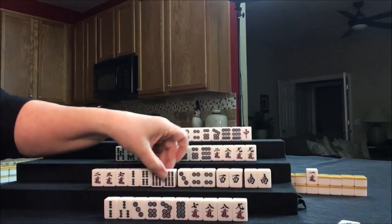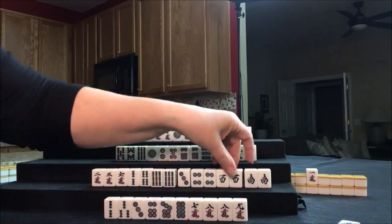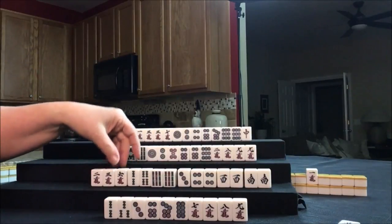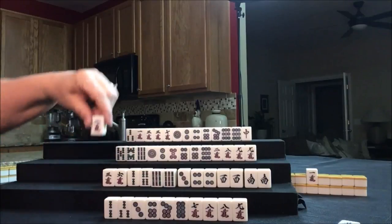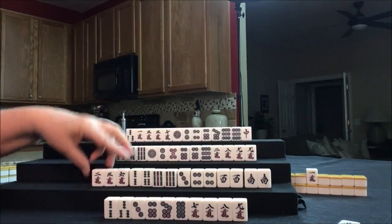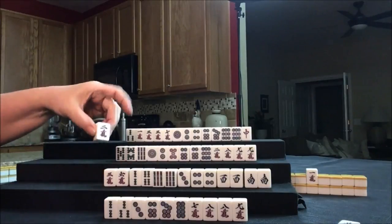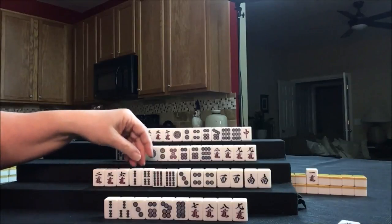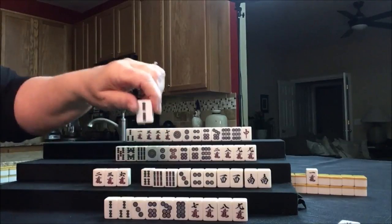So we have pair, pair, pair, pair — these are all potential Pons. I'm thinking we're going to play all Pon. We can still maybe work in Dora as a pair maybe or a Pon — we have one, we have a long way to go there, but I think I'll hold it. Let's go ahead and get rid of the two bam.